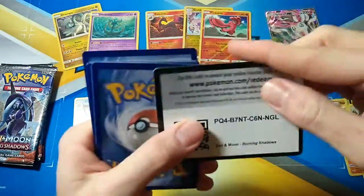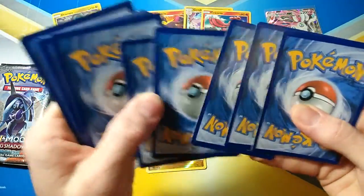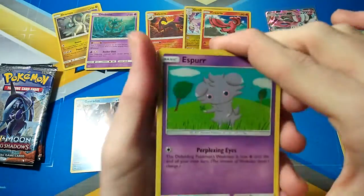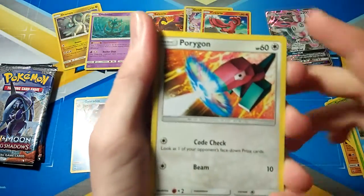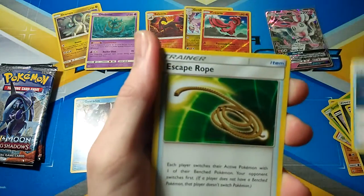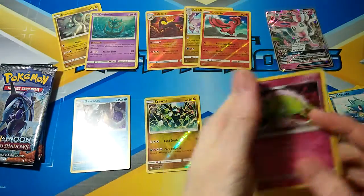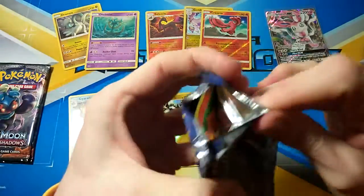Third pack — hopefully you guys are getting good pulls, let me know in the comments below if you are. We've got an Espeon, Pansage, Pansear, Porygon, Alolan Rattata, Steel Energy, Survivor, Rotom Dex, Escape Rope, Porygon-Z, and a Shaymin. Burning Shadows has a bit of catching up to do.